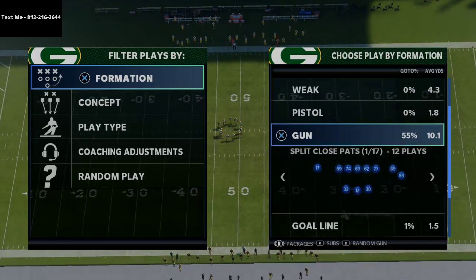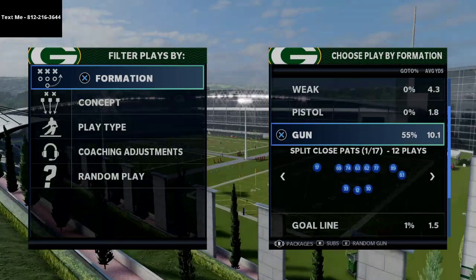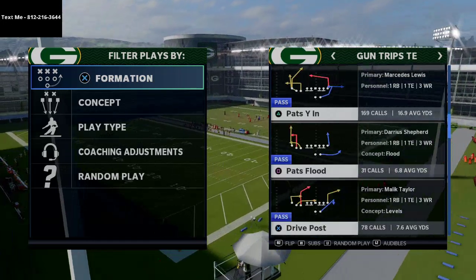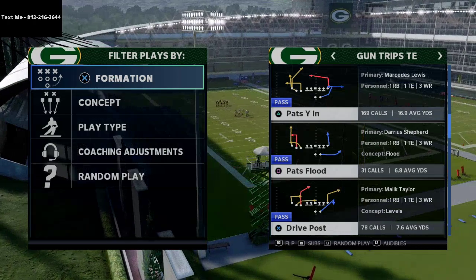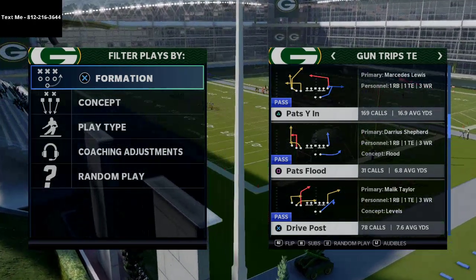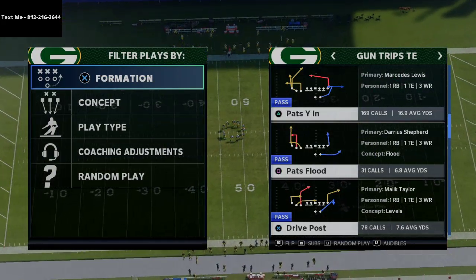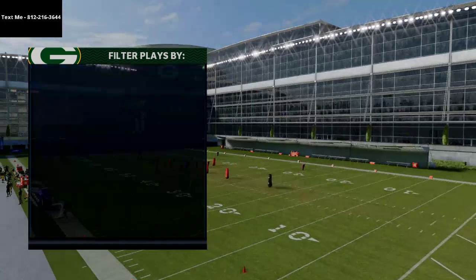The play we're talking about today comes from the New England Patriots ebook. If you want the full ebook on the New England Patriots offensive playbook, you can pick that up in the description. We're going over a play called Pat's Why In. What I love about this play is it really complements the play at the bottom — Drive Post. Drive Post is one of my favorite plays in Madden, and this might be in my top five or top ten plays.